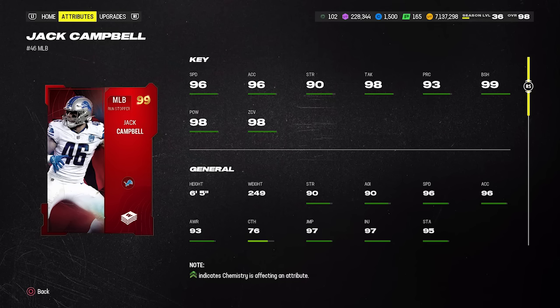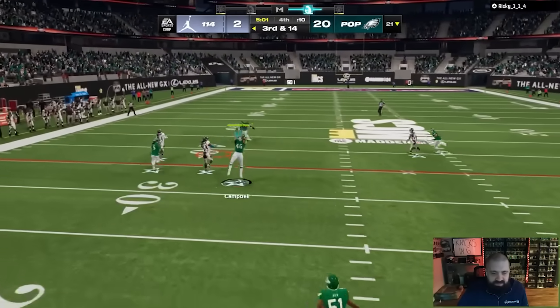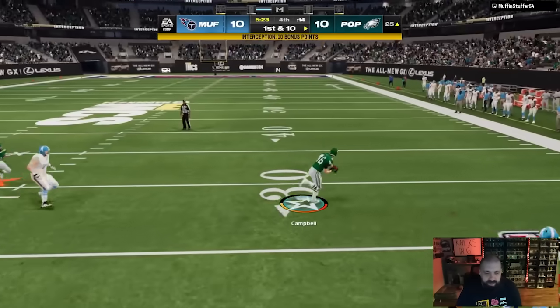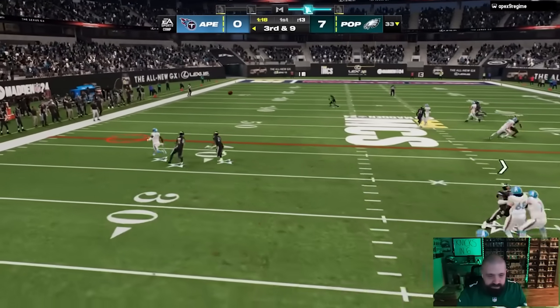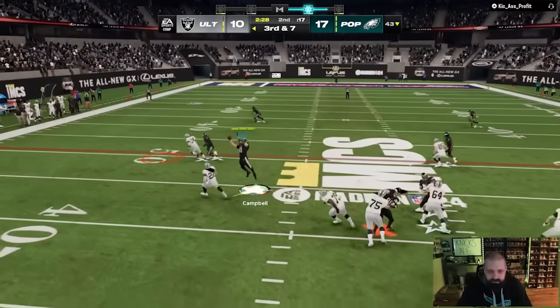One more linebacker for coverage and as a user: Jack Campbell, a weekly Wild Card at 325k. Six foot five, 96 speed, 96 acceleration, 98 tackle, 99 block shed, 98 hit power, 98 zone, and around 92–93 man coverage. He gives you Mid Zone KO and Lurk Artist together for zero AP. He moves a bit stiffer than Derrick Brooks, but pairing Jack Campbell and Derrick Brooks as your two sub linebackers is a really strong combination for around 600–700k total.